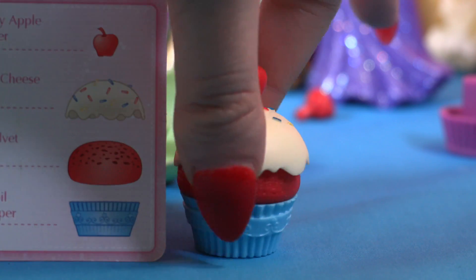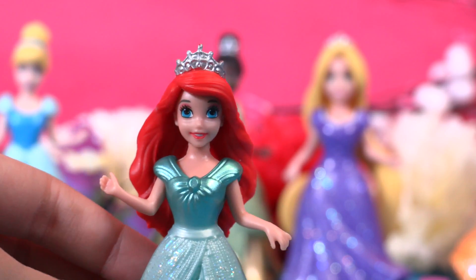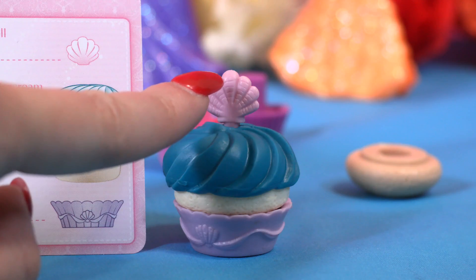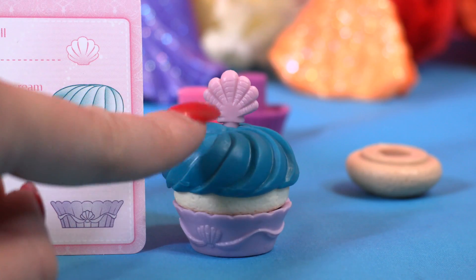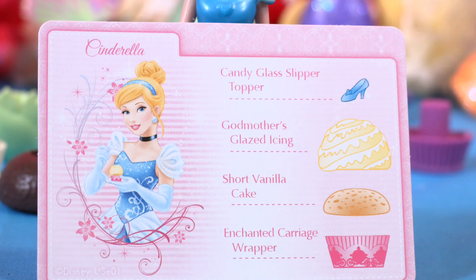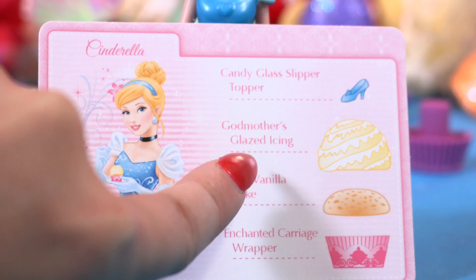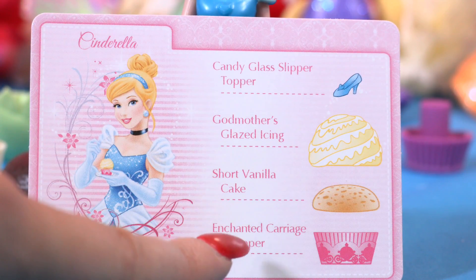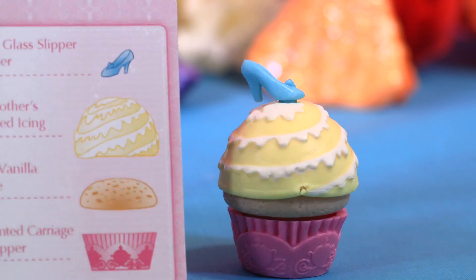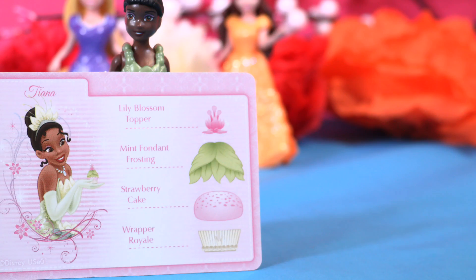Yum, little wonders — I think Snow White has one of the best cupcakes. Let's check out Ariel's! And here we have, little wonders — oh look at this beautiful shell and this aqua buttercream, so yummy! For the Cinderella recipe, how cute is that — a candy glass slipper, godmother's glazed icing, short vanilla cake, and the carriage cup.